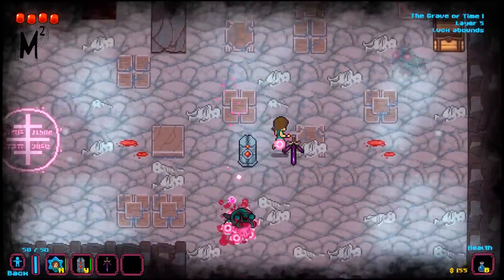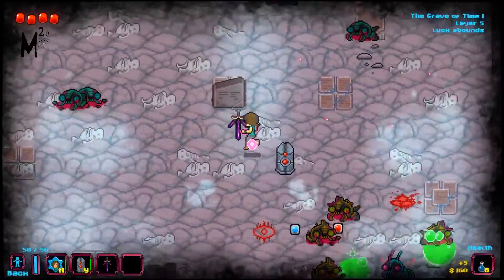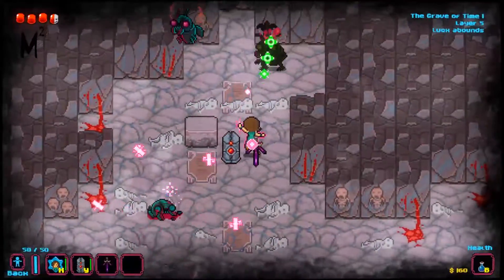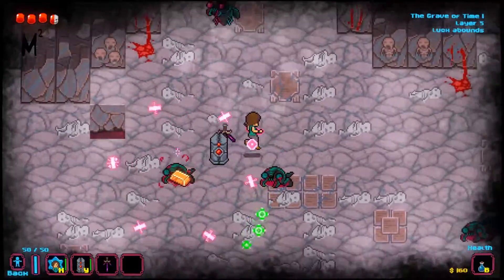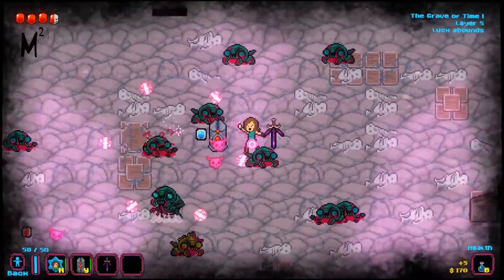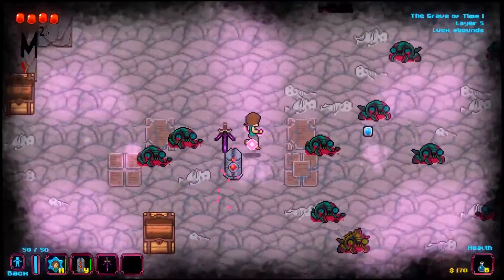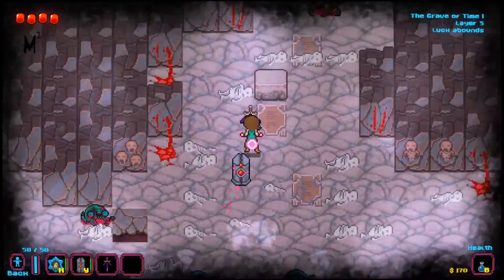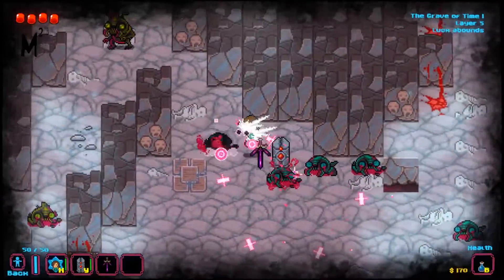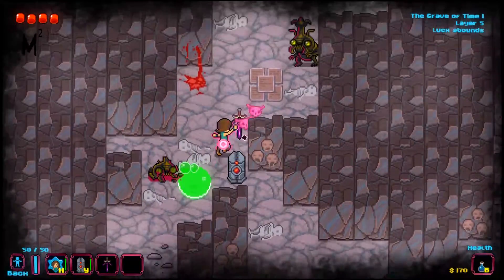Also, if you were paying attention to the screen earlier, you will have noticed I passed by an altar with a skull on top. When you activate — or 'desecrate' — the altar, a monster will spawn, and when you defeat that monster it increases the difficulty of the whole run. That's actually a feature I really like about this game because it allows you to set the difficulty whenever you feel like it.